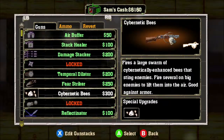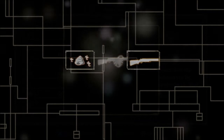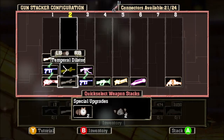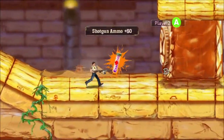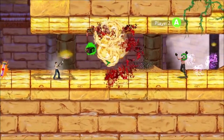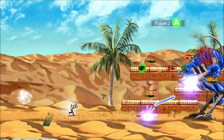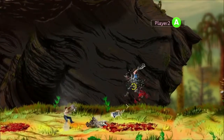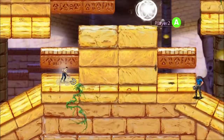Finally, there's the Cybernetic Bees upgrade. This attaches a hive of enhanced killer bees that fire out as the pellets from your shotgun. The bees are able to carry guys kicking and screaming into the air as they sting them. Fire enough at big enemies and you can even carry them away as well. The bees also get around armor on the new armored enemies, and they can even go around obstacles, letting you shoot through walls.